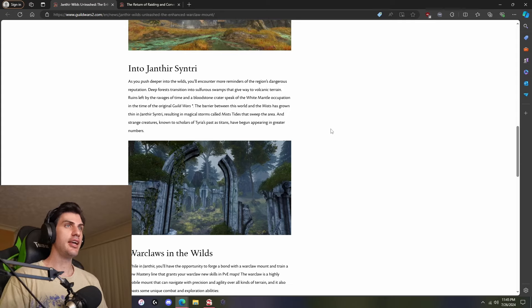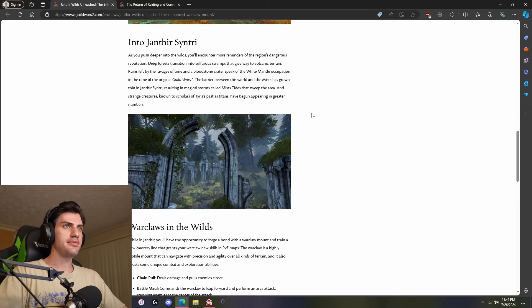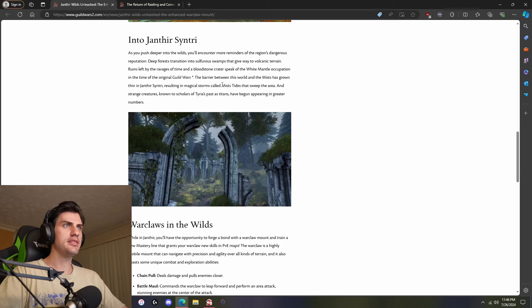Ruins left by the ravages of time and a bloodstone crater — people theorized that was related. It speaks of the White Mantle occupation in the time of the original Guild Wars. The barrier between this world and the Mists has grown thin in Janthir Century, resulting in magical storms — Mist Tides that sweep the area. That's very interesting. It's like Halloween, but constantly.